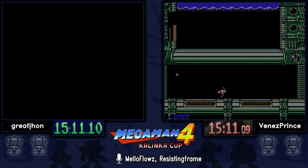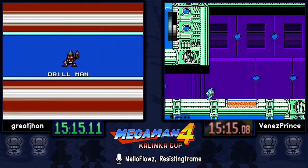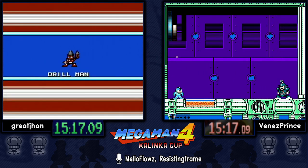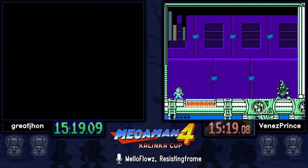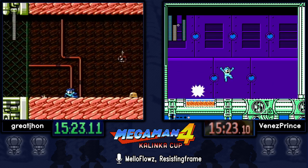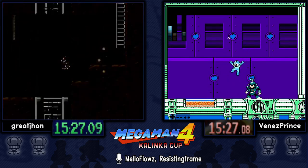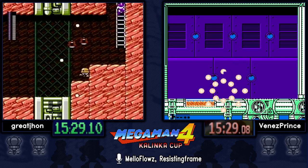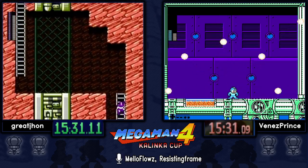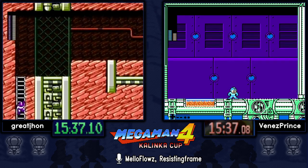Great John didn't go for the animation skip. There's a little animation skip you can do in Pharaoh Man's and Dive Man's stage — getting to the center pixel of the room to avoid Mega Man jumping to absorb the power on his own. You want to just be there and make the game think the animation is already playing. Venez went for it but unfortunately didn't get it.